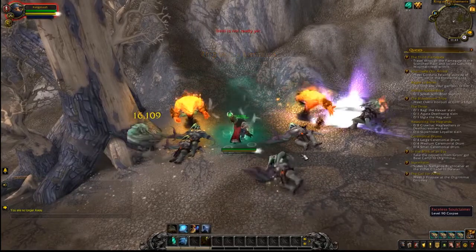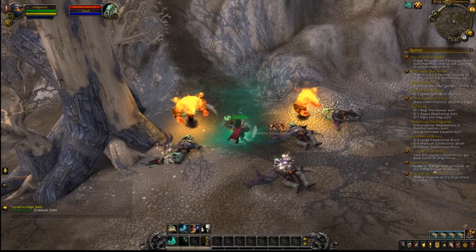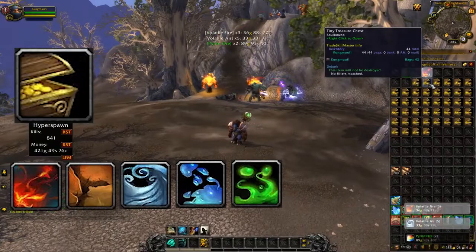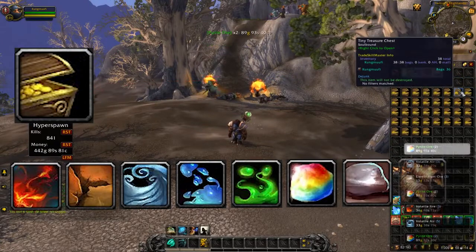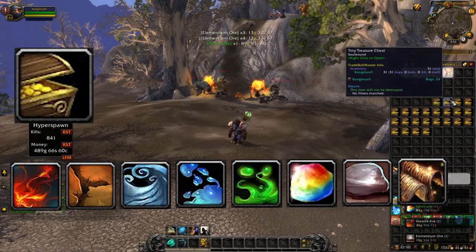You just have to place your statue between those elementals and kill attacking soul claimers. If you use Potion of Treasure Finding, they will drop tiny treasure chests that contain Volatiles, Pyrite, Elementium, and Ember Silk cloths. The most gold you're going to get there comes from those chests.